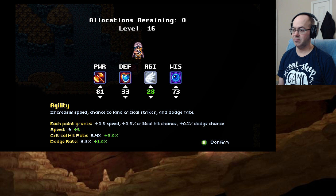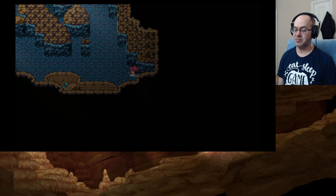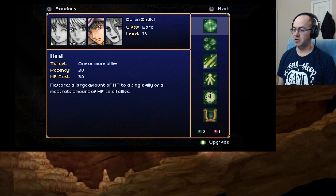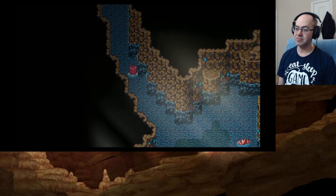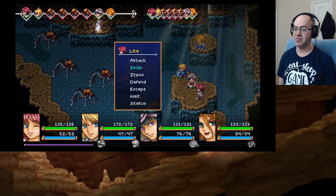Let's do more agility — your speed is nine, that's not good. You take green. Presumably when we upgrade our classes, that's when we get one of those red stones. Now Doran's faster than her.